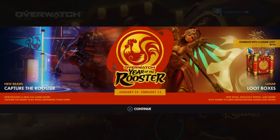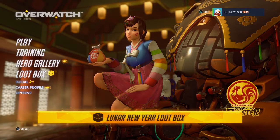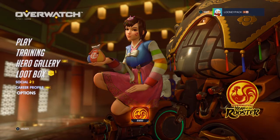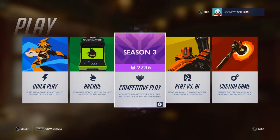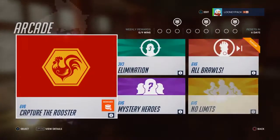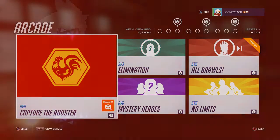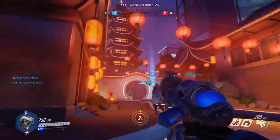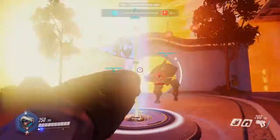What is up everybody, it's your boy Loonypack and I'm back with some Overwatch gameplay. The Year of the Rooster update is finally here. As soon as the update installs and you load in, you get a brand new loot box and a brand new icon. As you can see on my screen, we get to see D.Va's new skin — it's different, I really like it. Let me know what you guys think down below in the comments, but my favorite has to be Mei.